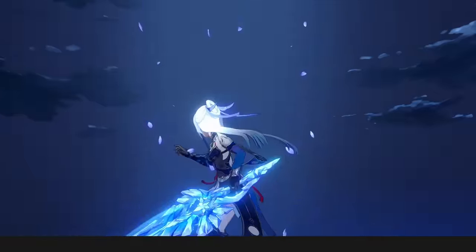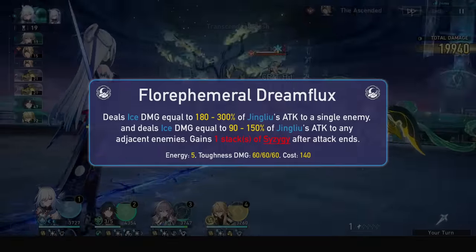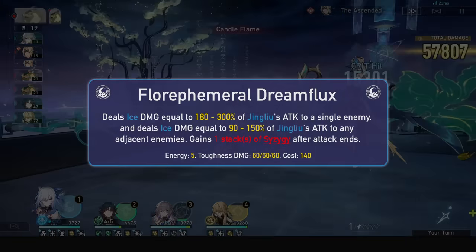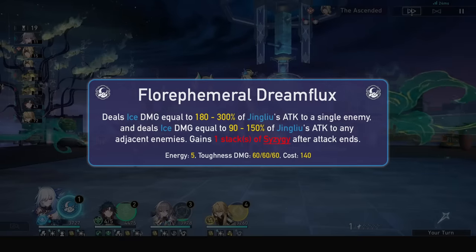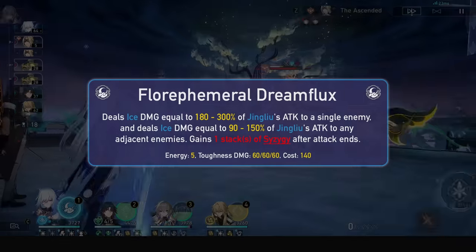Her ultimate, Floor Ephemeral Dreamflux, is a blast type ultimate dealing large ice damage to the selected target, and a bit less on adjacent ones. She will also gain one stack of Syzygy after this attack. This will do 60 toughness damage to all enemies that were hit, and regen 5 energy. It has a high cost of 140 energy though.